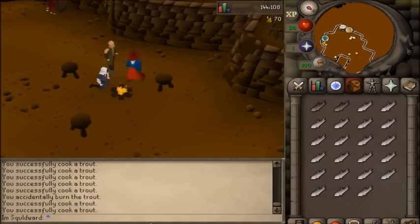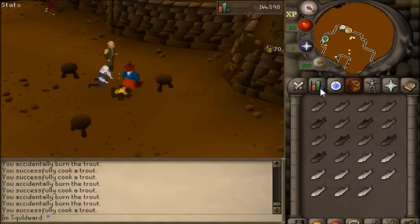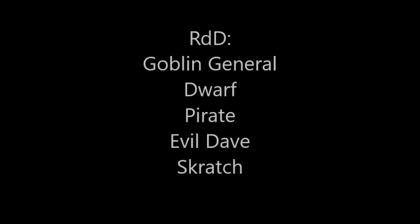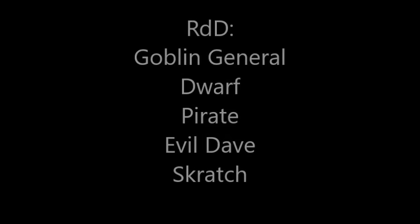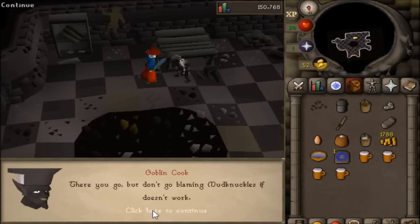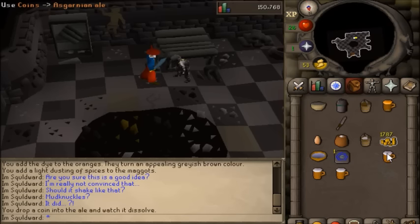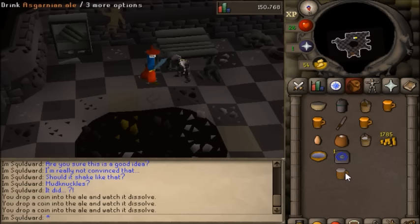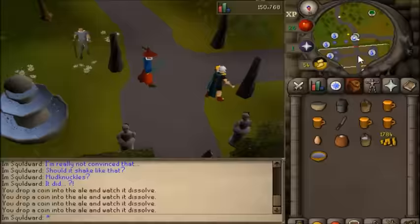The order in which I did these quests was designed to minimize time spent and maximize the benefit of quest XP rewards. I first focused on freeing the Goblin General, the Dwarf, and the Pirate, because they have essentially no prereq quests — basically a 2-minute Goblin Diplomacy or a 10-minute Fishing Contest. After that, I focused on the prereqs for freeing Evil Dave, which are by far the most time-consuming, as you have to complete the Golem and Shadow of the Storm.